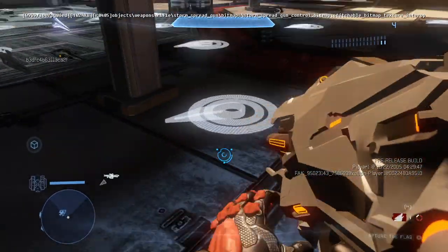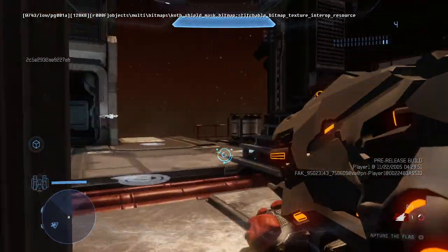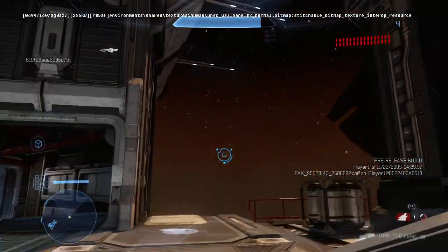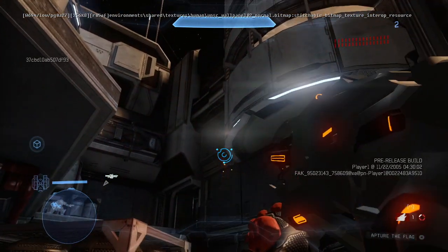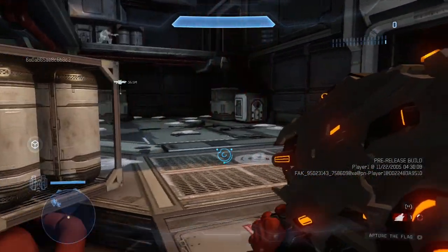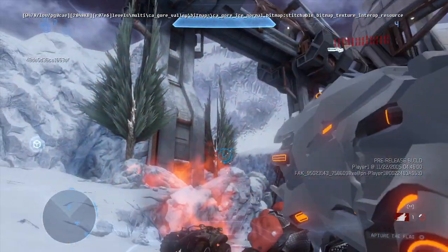Now let's take a look at the first version of the incineration cannon. It's still using rocket launcher animations, it doesn't have its own HUD, and it has a very different reticle. The projectiles don't have their effects either. However, the explosion effect I'm kind of fond of — it looks a lot bigger than what's in the final game, and I dig it. And oh yeah, it has no textures. Here's a look at it in some better, brighter lighting on the map Longbow.